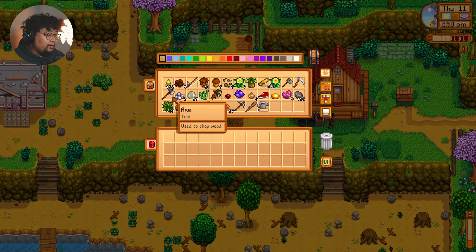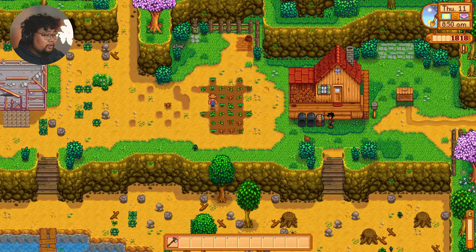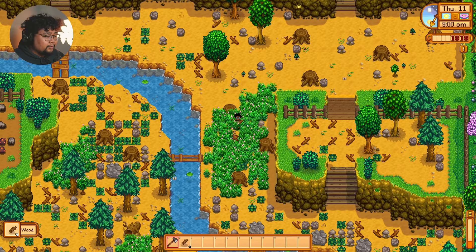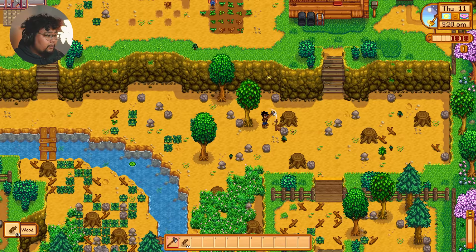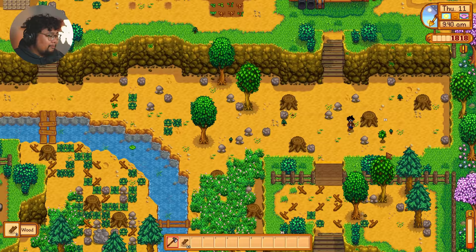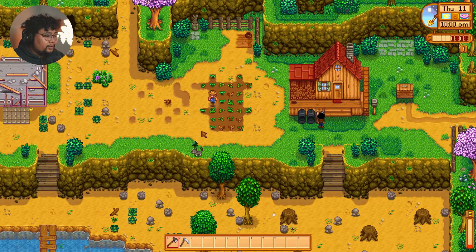Since we're almost out of energy, we want to try to level up fishing as much as we can during these days. Since we need most of this wood for house upgrades, might as well use the rest of our energy on this. I really didn't notice that you can zoom out pretty far until I rechecked the settings — that gave us a way bigger view. Let's go ahead with our scythe and clear up most of these weeds.